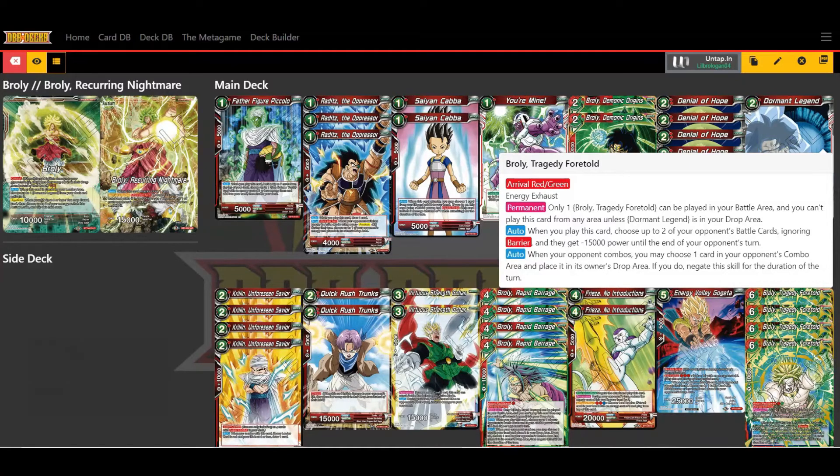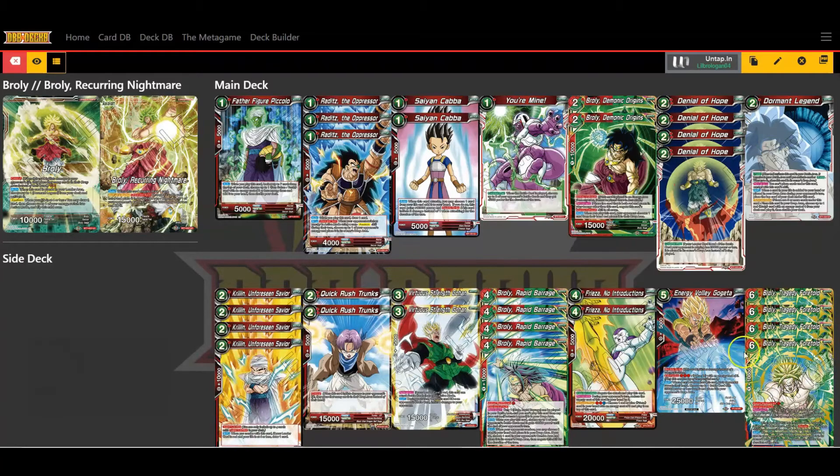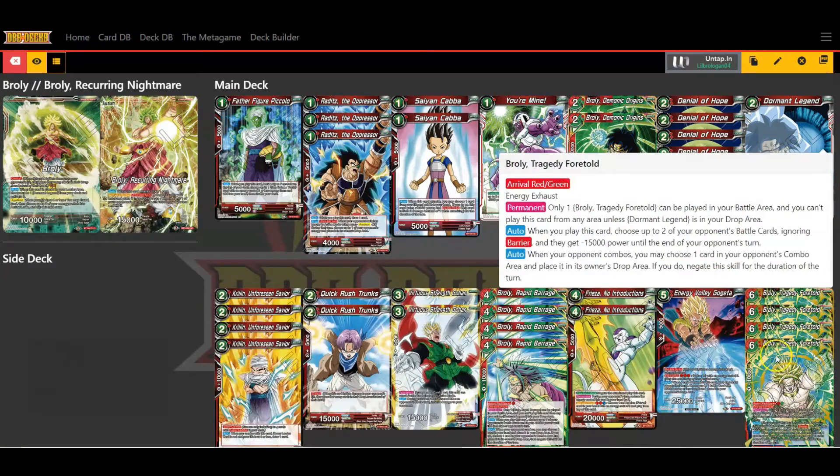Tragedy Foretold's auto is the same as Rapid Barrage — if your opponent combos, you can choose one card in their combo area and place it in the drop area, then negate the skill for the duration of the turn. This card is an arrival — if you don't know what arrival does, you basically have to combo a red and a green card, tap a red and a green energy, then you can play that card from your hand.